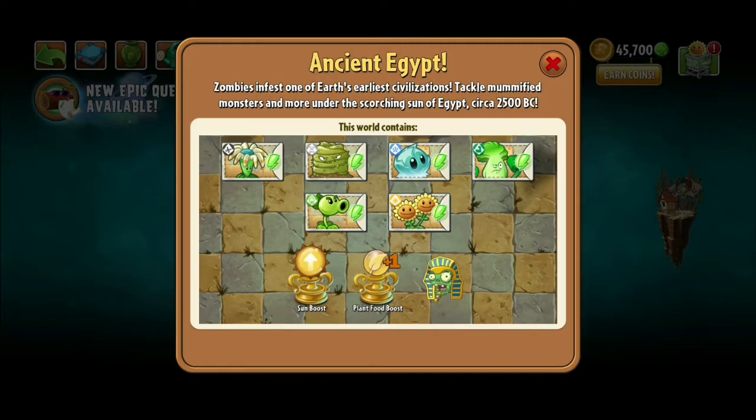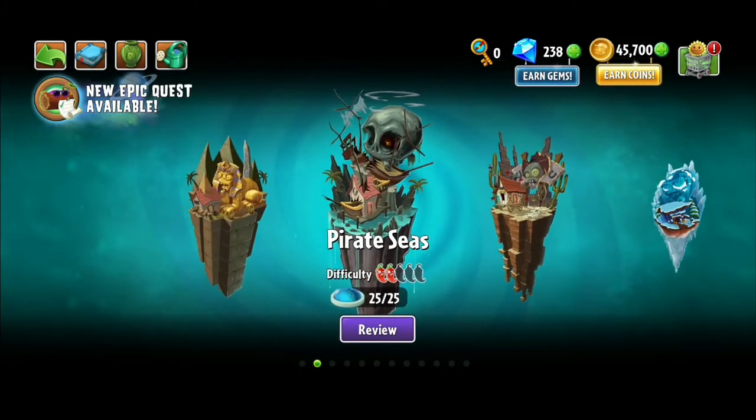So starting with Ancient Egypt: the best one here is Bloomerang. I know that Bonk Choy is pretty good, but Bloomerang is simply better because in the latest stages you get mints, and the strikethrough ability is pretty amazing. Grave Buster is helpful but situational — Bloomerang is pretty much an all-rounder.